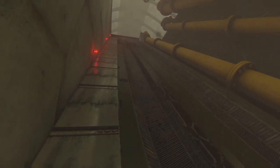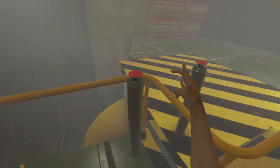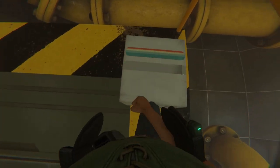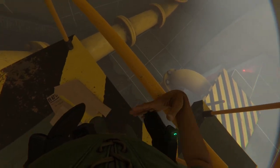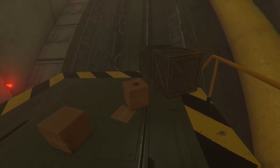You're going to come into a room like this and just head up. Simply press the button. What's in this box? Nothing. Fantastic — thanks, game. There's also a collectible down there; you can see it. You can go grab that if you want to.